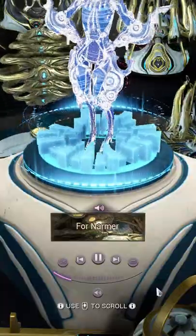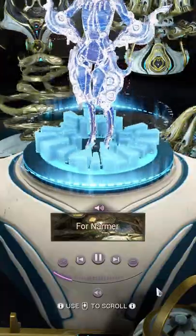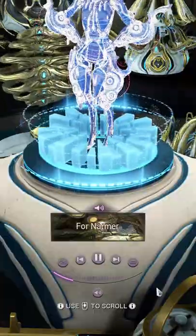If you've played the New War quest, you're probably familiar with this track, Four Narmer. So how do you like the ability to play that inside your orbiter between missions?